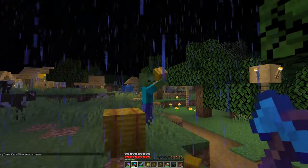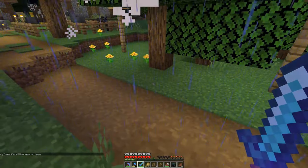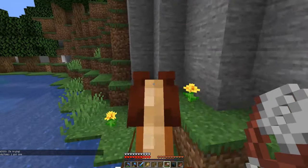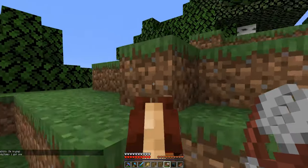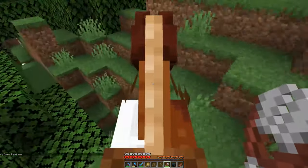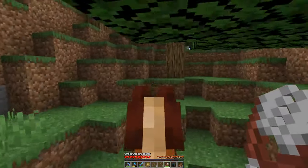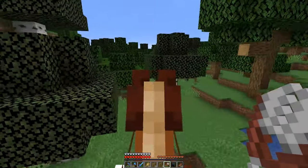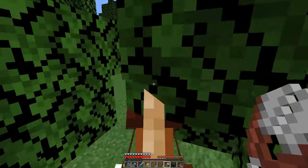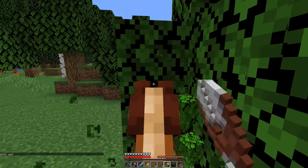Give me that hay bale, buddy — I'm the one looting this town. This horse is really fast and I know he can jump. Another thing: when you're traveling by horse through the woods, you might want to carry shears in your hand like I am, because it's instamine on leaves so you can actually cut yourself a passage to get through.